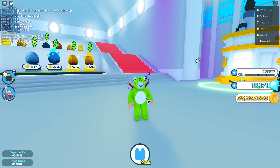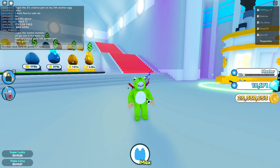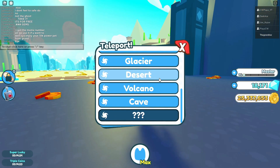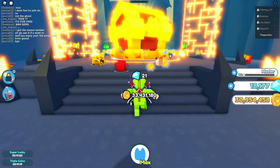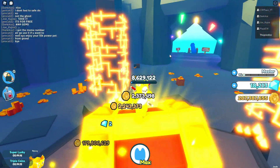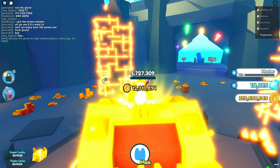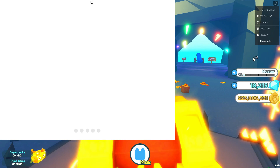Once you sign up with a new alt, you simply join your main. You're also going to need some spare pets for this. On my main I'm currently farming at the Magma with all my pets. It's not too hard — you can do it while farming. Then you just join on your alt.